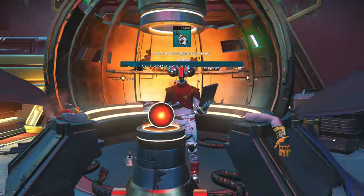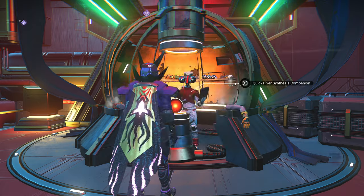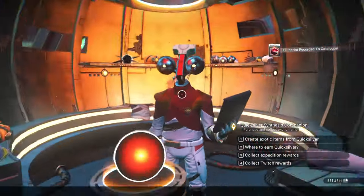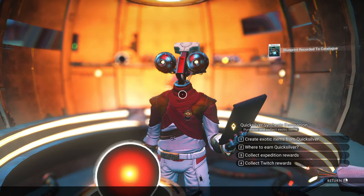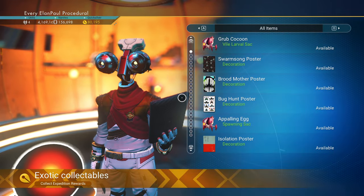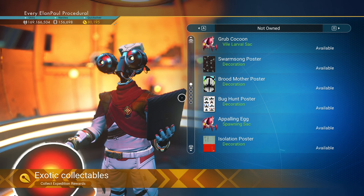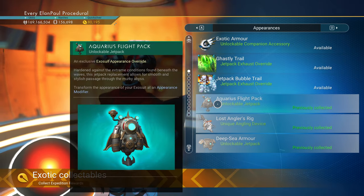One thing we do get that you don't see in here are some customizations to your person, your appearances. I don't see them in here, so I'm guessing I've already got them. It gave me all the blueprints for all the lures. So we do have the Aquarius flight pack — I've already got it.